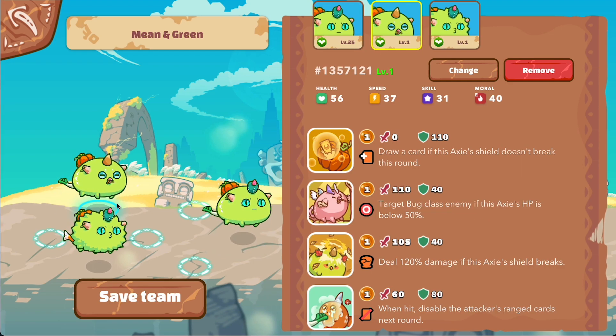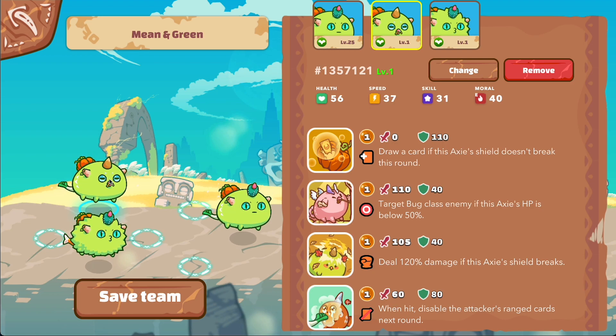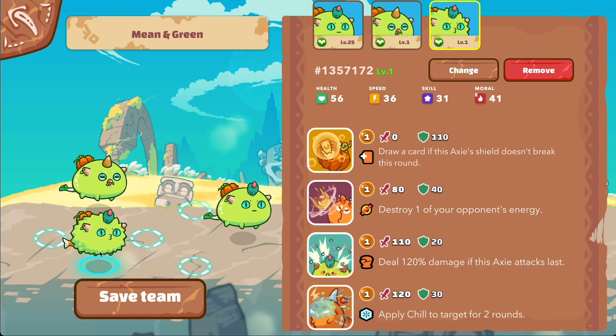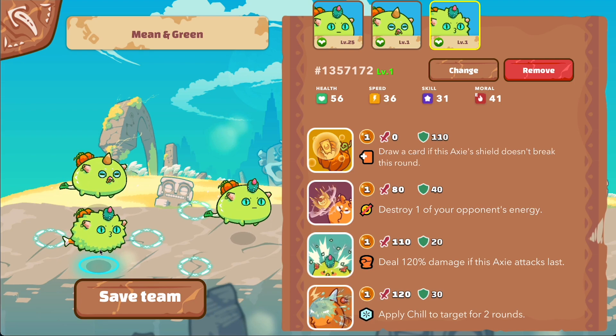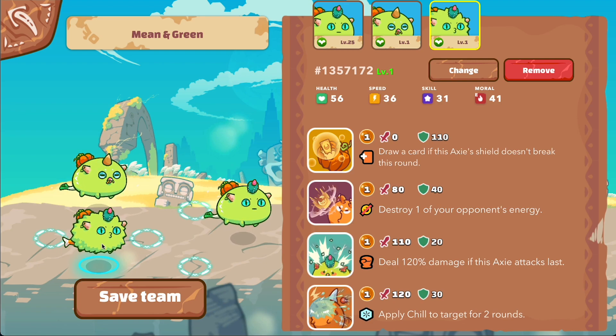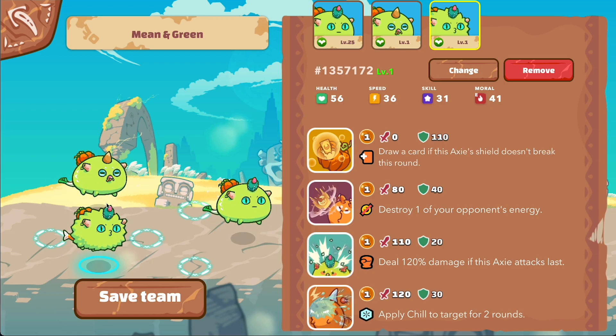These other two plants come from my latest round of breeding. The top one is a damage-shield Axie with hungry bird and beach for damage, and pumpkin and hatsune for shield — a good all-around Axie that can block damage and dish it out. On the bottom, we have another damage-shield with added utility: ranchu and cactus for damage, gouda for energy destroy, and pumpkin for shield.